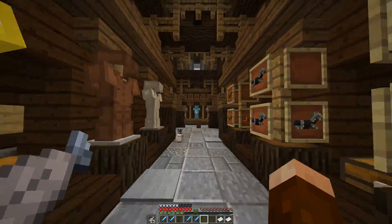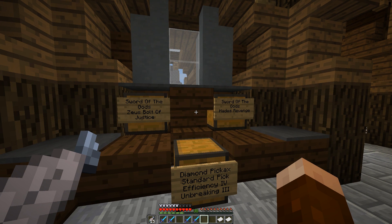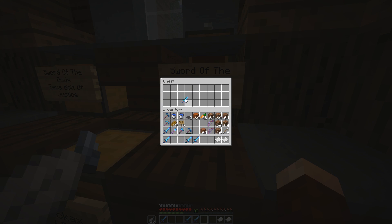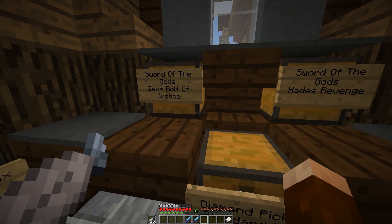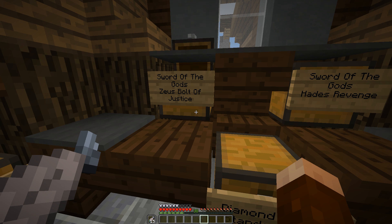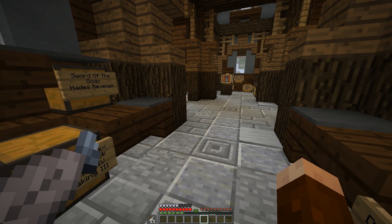Our last errand is to Scar's Enchanted Tool Forge, where we're starting a new line of business — swords. Swords of the gods! This one is Hades' Revenge, which of course has Smite — going in for 35 diamonds. Look at the power! Moving down the line, here's Zeus's Bolt of Justice — very beautiful. This one has Sharpness V with all the best enchantments you can get on a sword. These have been requested items and they're finally in stock, my friends.